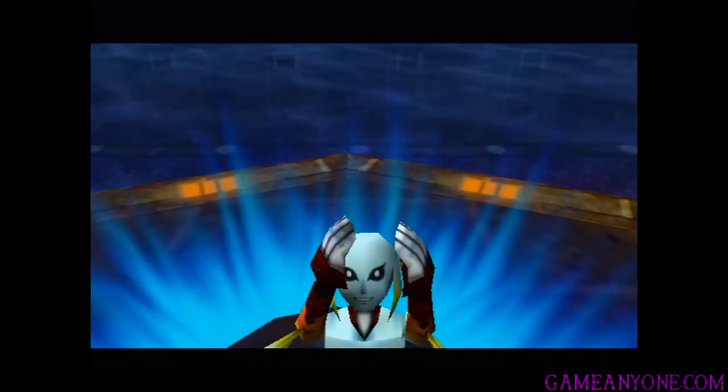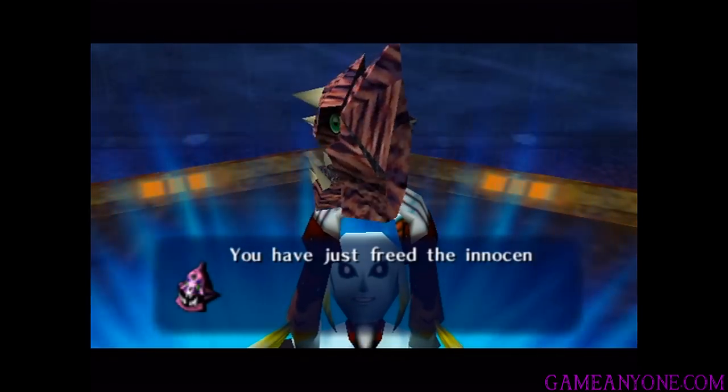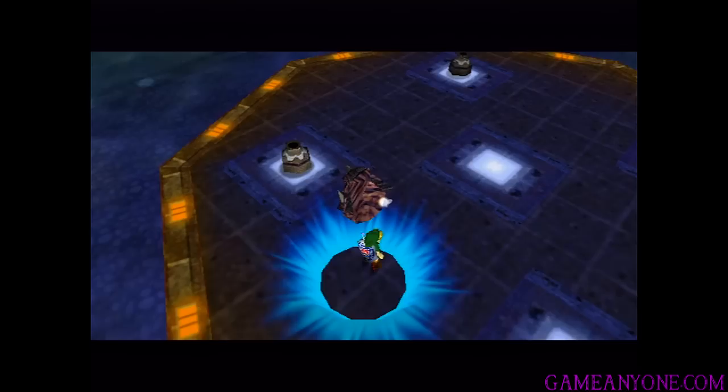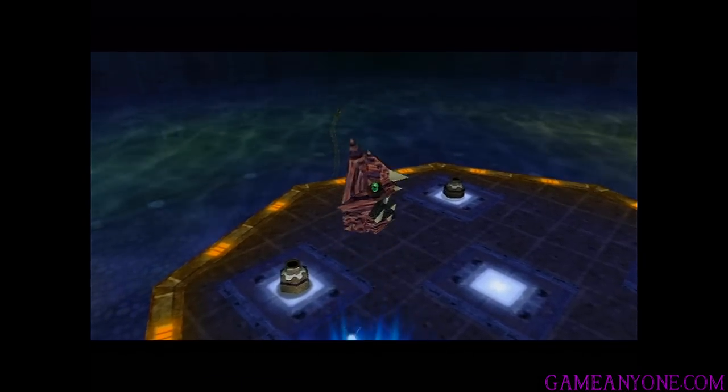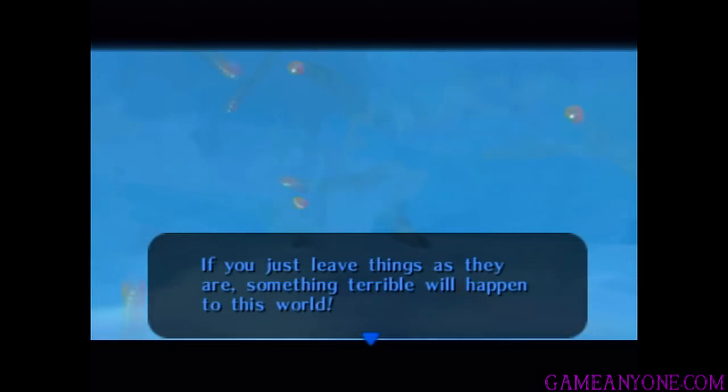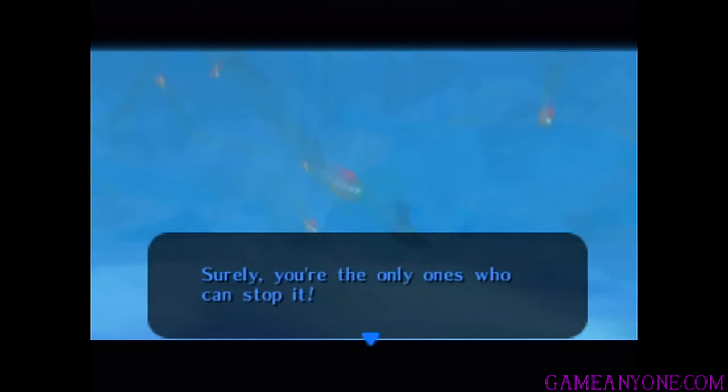We can go into this blue little portal here. We have seized Gyorg's remains. You've just freed the innocent spirit that this dark mask had kept in prison within the body of evil Gyorg. Hey, listen — we want you to lend us your power. If you just leave things as they are, something terrible will happen to this world.